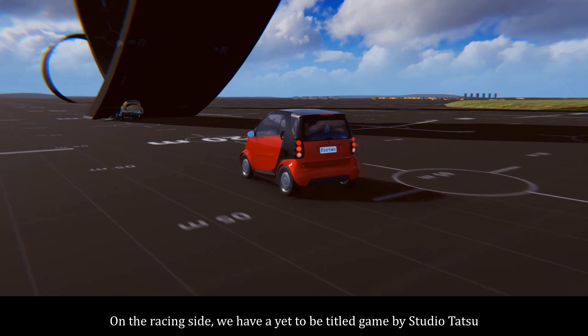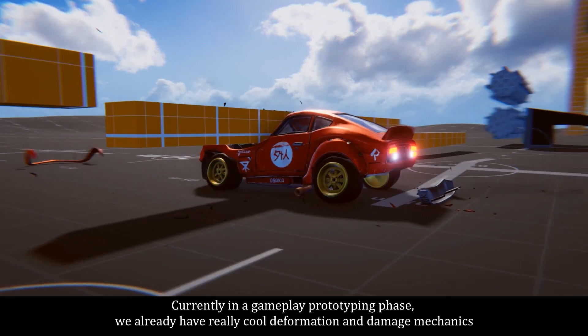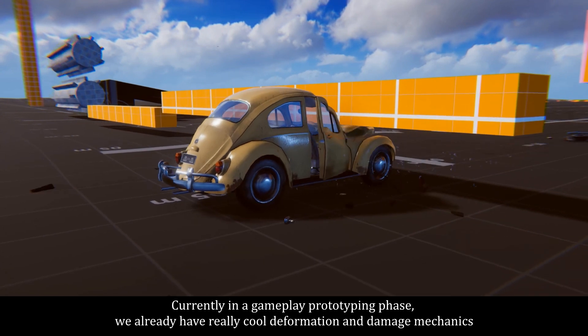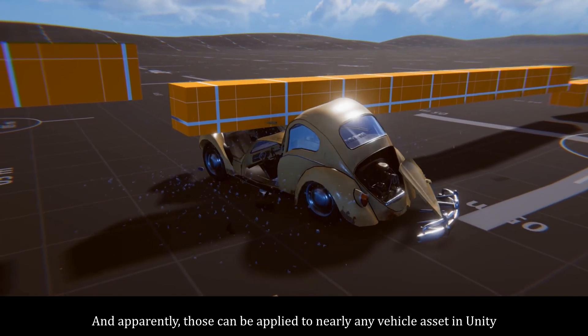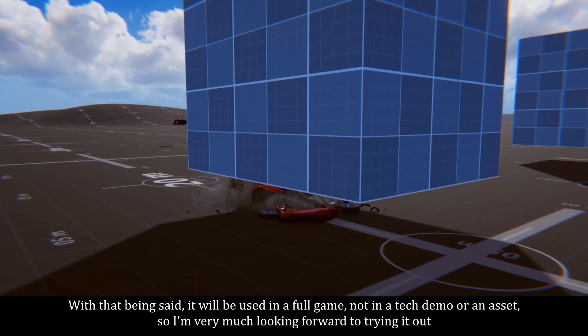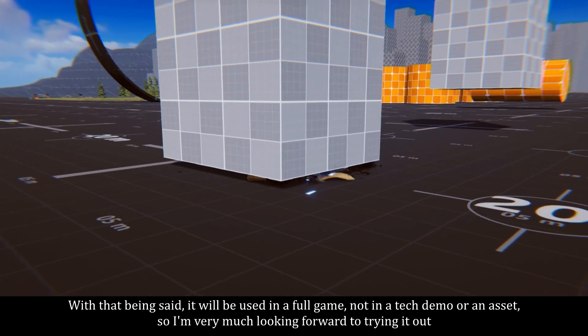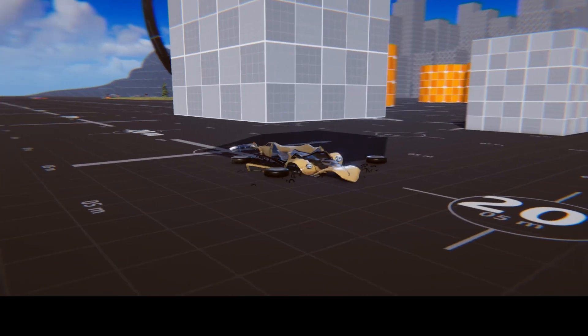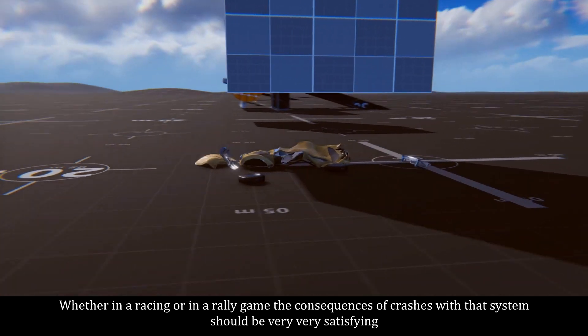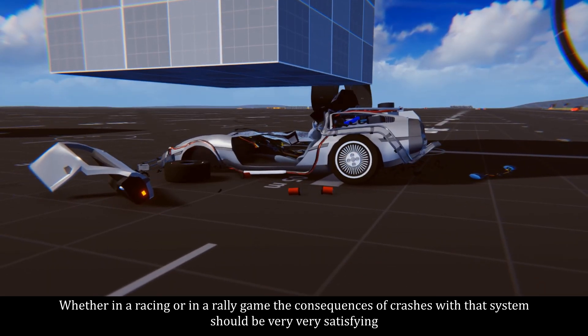On the racing side, we have a yet-to-be-titled game by Studio Tatsu. Currently in a gameplay prototyping phase, we already have really cool deformation and damage mechanics, and apparently those can be applied to nearly any vehicle asset in Unity. With that being said, it will be used in a full game, not in a tech demo or an asset, so I'm very much looking forward to trying it out. Whether in a racing or rally game, the consequences of crashes with that system should be very, very satisfying.